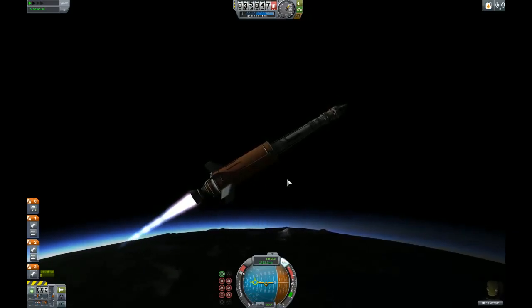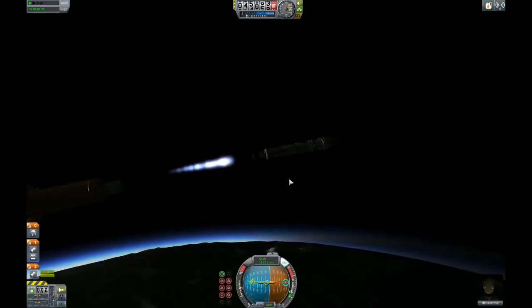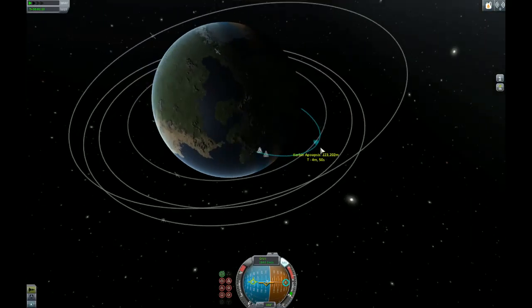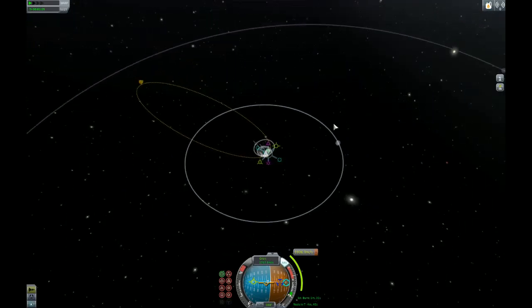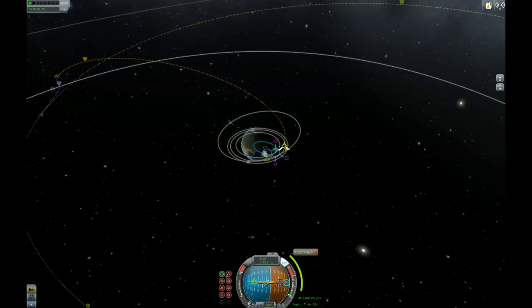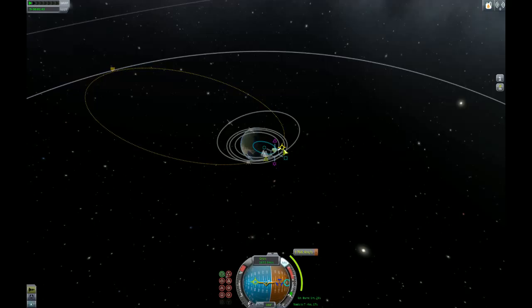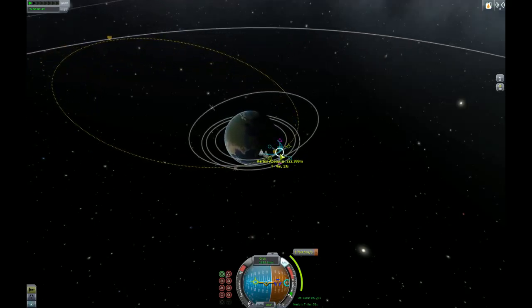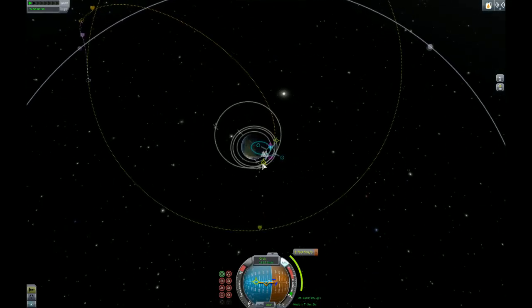We're about to run out of tank on the mainsail. So let me kill the throttle and see where we're at. We're at 223,000 meters. So let's add a maneuver and see if we can't... That's Minmus - that's too far. I don't want to do Minmus. Too much. So we're going to build this orbit. That's too wide. Let's swing this in a bit and see if we can't come up behind it. There we go - there's our orbit. That's good enough. I think we can work with this - a nice, shallow pass. And we still maintain a Kerbin orbit.